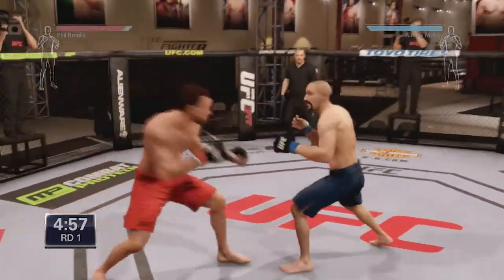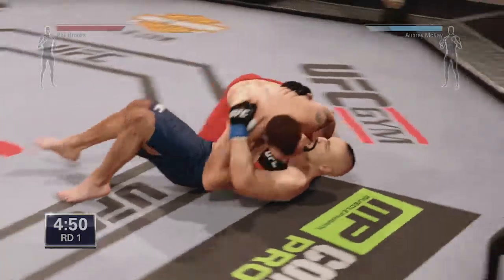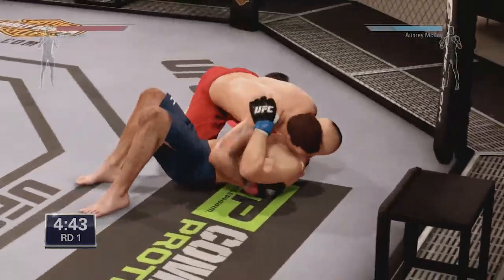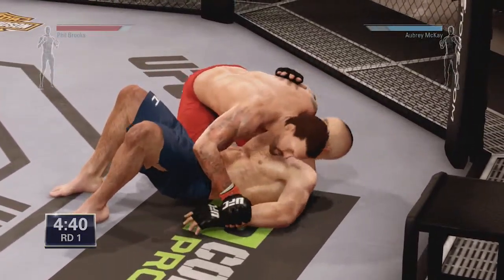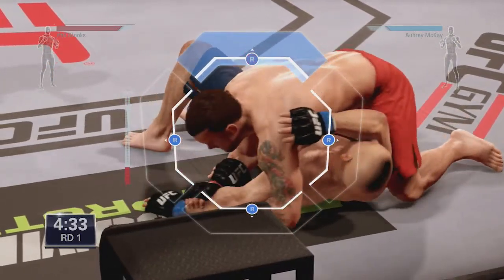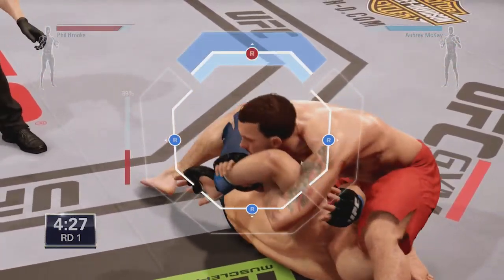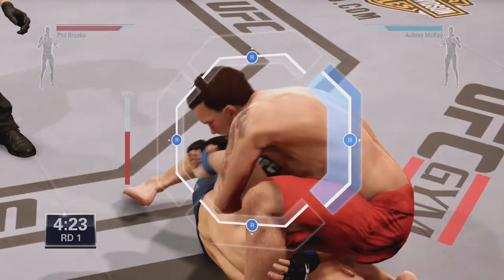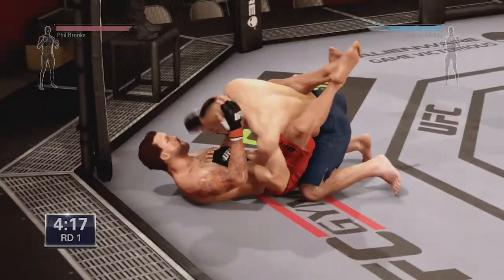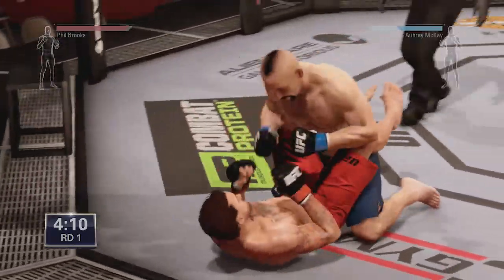Touch gloves. Phil in the red, Aubrey in the blue. Taking him down straight away and going for — trying to grab the arm. Can't get it. Into side control. Still can't lock up the arm and now he's got it. And this is one of the things that I wish they'd do differently for future games. The submission system takes way too long. Sometimes you can lock in a submission really, really quick, but I mean that just takes way too long.